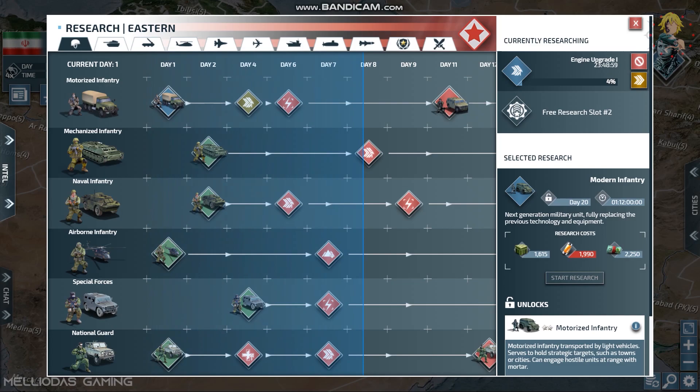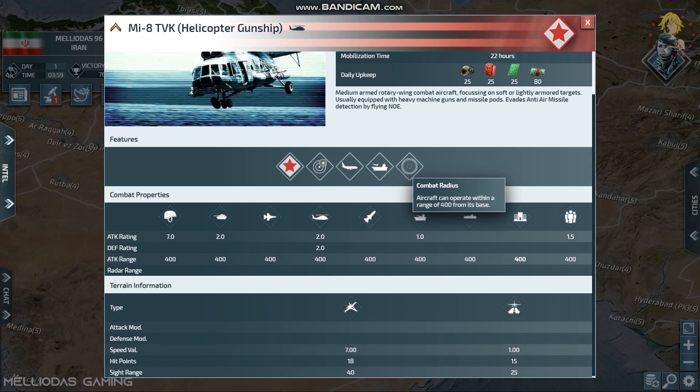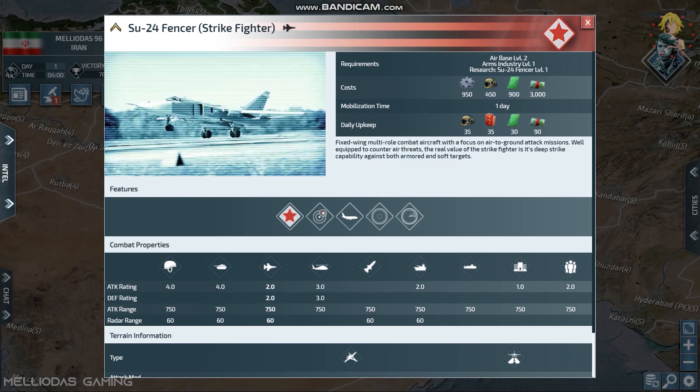Some players choose helicopter gunships — they are very good early game with seven damage against infantry. However, they are very vulnerable against aircraft, so two or three air superiority fighters will destroy them. Another solid choice is strike fighters, but they require an air base level two and arms industry, which takes time and means losing the early advantage.